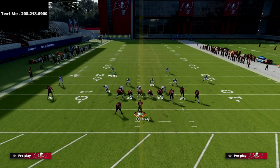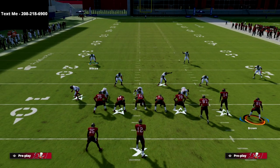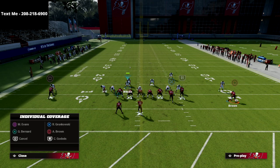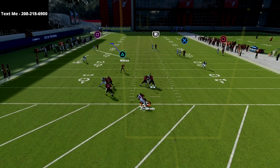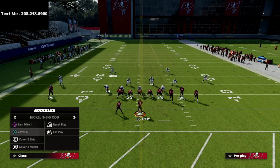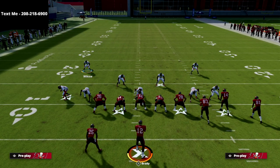One little secret adjustment: if they motion out a receiver on the bunch side, one simple adjustment is to take your middle linebacker and cross man him onto the R1 receiver. That's going to help in case they're running any verticals or bomb-type concepts. As you can see, we're able to absolutely scream at the quarterback. This is one of the beauties of this concept — it's the only match coverage concept I know of that is very consistent against the flood concept from gun bunch.